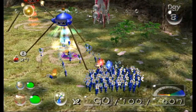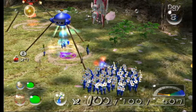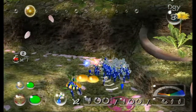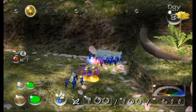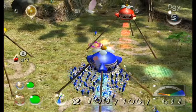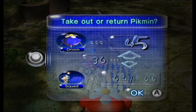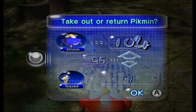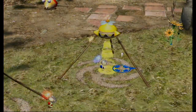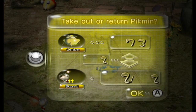Now we've got the pluck foam from the Waterwraith — thank God, we can do some fancy plucking out of the ground. I'm happy to be out of Submerged Castle because that was hell. Now we have 100 flowered blues, which is good. When we exited the Submerged Castle we had 17, I think, or something like that.